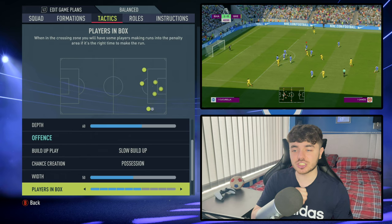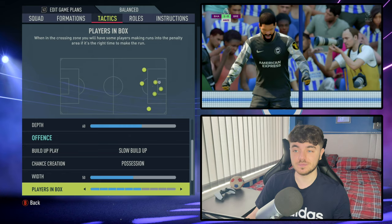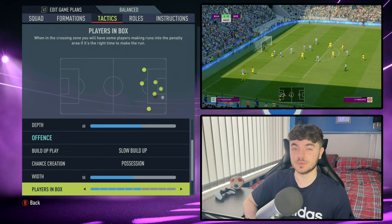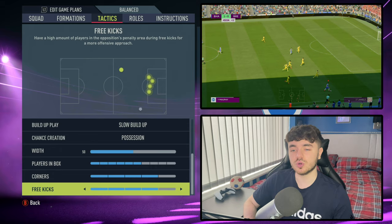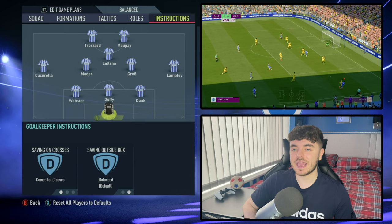Players in the box is up to six, which means you're going to get roughly three — the two strikers plus either the attacking midfielder or one of the wing backs. If you've been watching the gameplay, you'll see Marc Cucurella having a field day — he actually scores both goals, which is pretty crazy. So you're going to have three attackers into the box. With corners and free kicks, both of these are on four, meaning two players back, one on the edge of the area, and the rest inside.